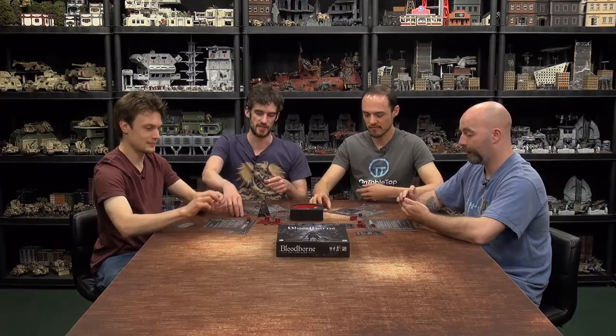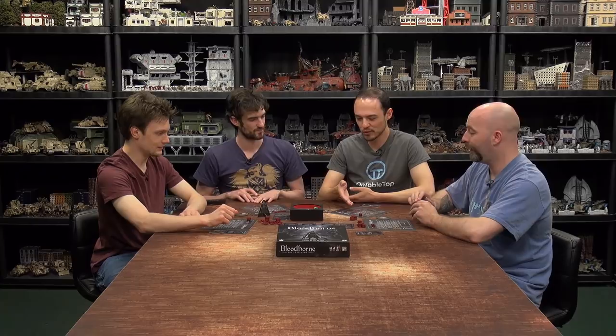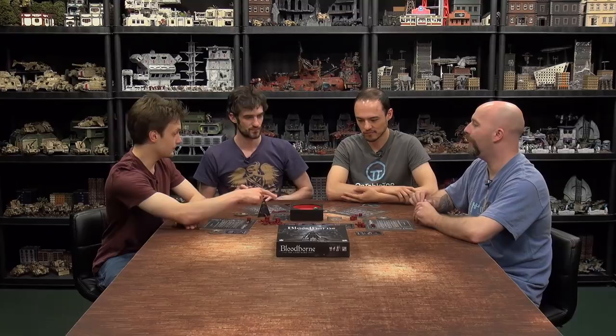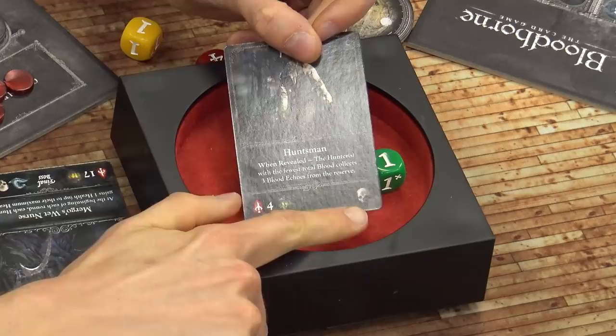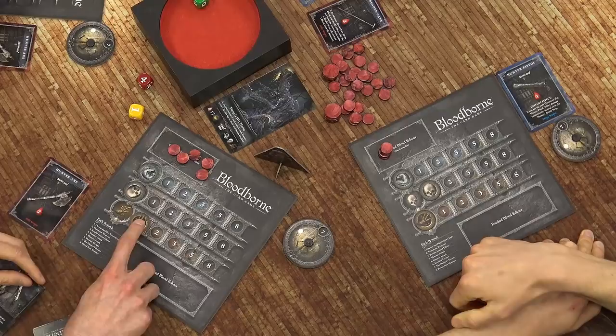We've resolved the instant effect, so it's now for the monster to attack — it will do one damage to everybody. We all have eight health. We put that on our trophy tracker, so we get one each for whoever did damage, except for me because I did nothing.